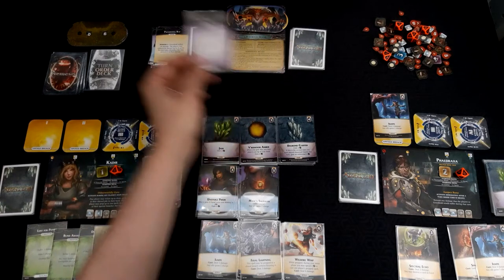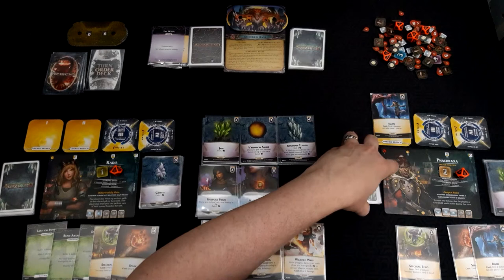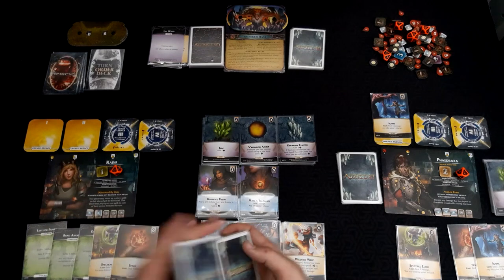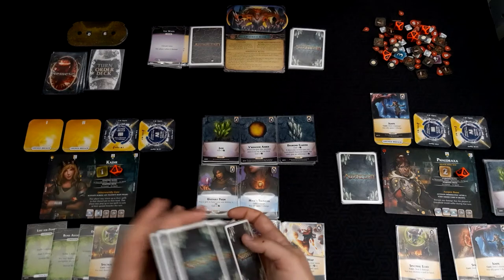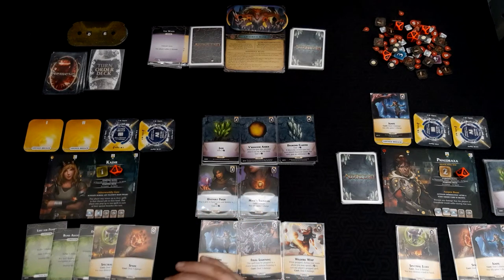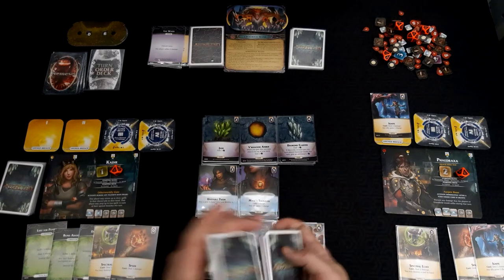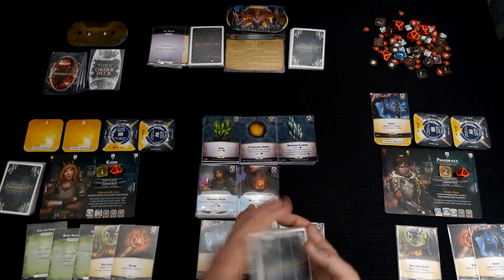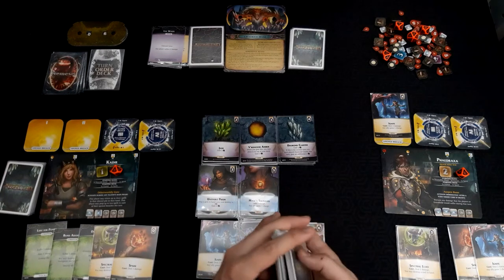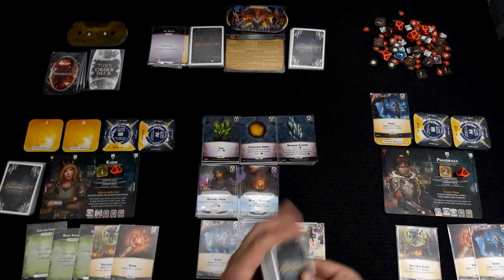Unleash twice: any player suffers two damage. We unleash — each person gets one corruption, then we shuffle. The player taking damage has to be Kadir. This is pretty nasty. That was a brutal turn.